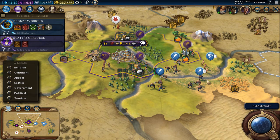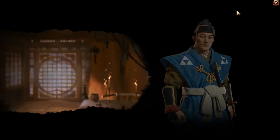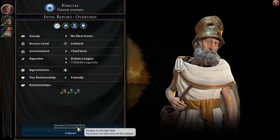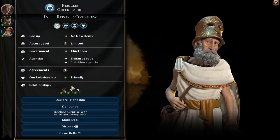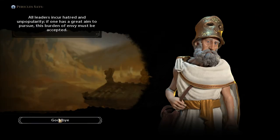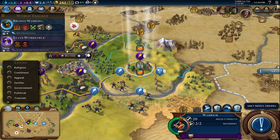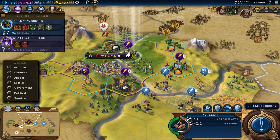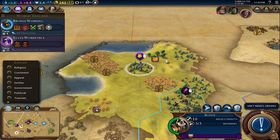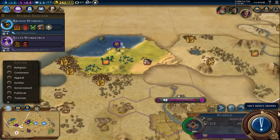I'm probably going to be attacking right now. We're going to be declaring a formal war. I've got to denounce Greece first — denounce you, Greece, goodbye. Oh, I turned it out to denounce — okay, so we didn't denounce them. We should have done that beforehand, I forgot about that. Let's keep on sweeping up north just in case there are some tribal villages up here.